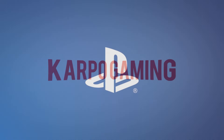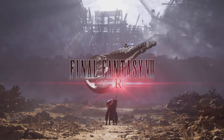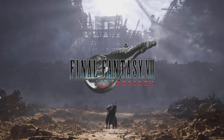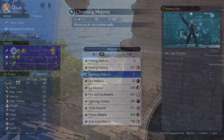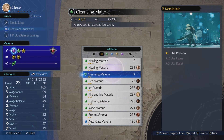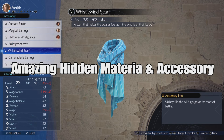Hey, what's up everybody? Welcome back to Carpo Gaming and another Final Fantasy 7 Rebirth video. Today I have two amazing items that are well hidden inside of the grasslands — an amazing materia called the cleansing materia and an amazing accessory called the white wind scarf.